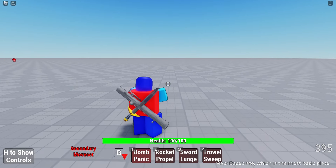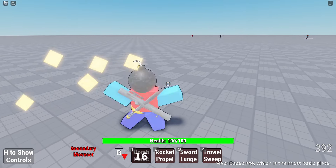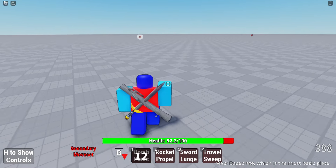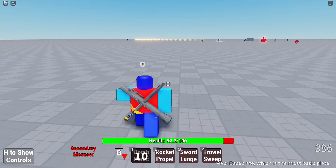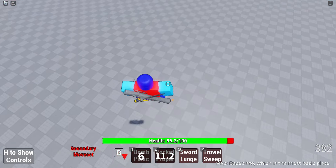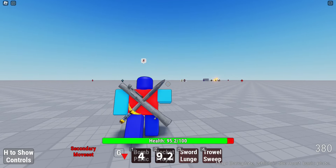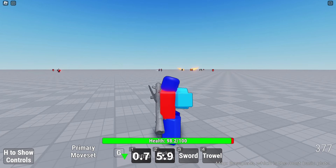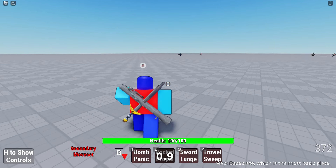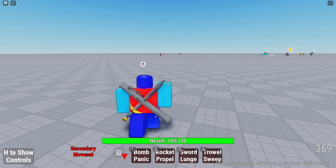All right, let's try the alt ones. Bomb panic - oh, that hurts me. That's actually a really good move, but it hurts me. Rocket propel - very nice. That's really cool. And if I alternate - it's still on cooldown. Did you just try to hit me? Quit doing that. I'm not trying to fight you.